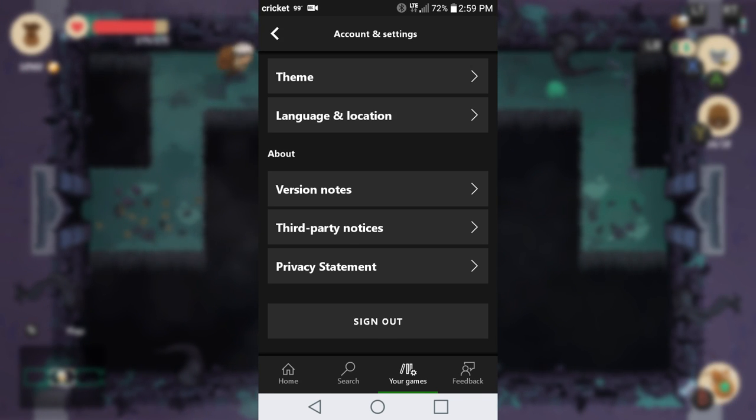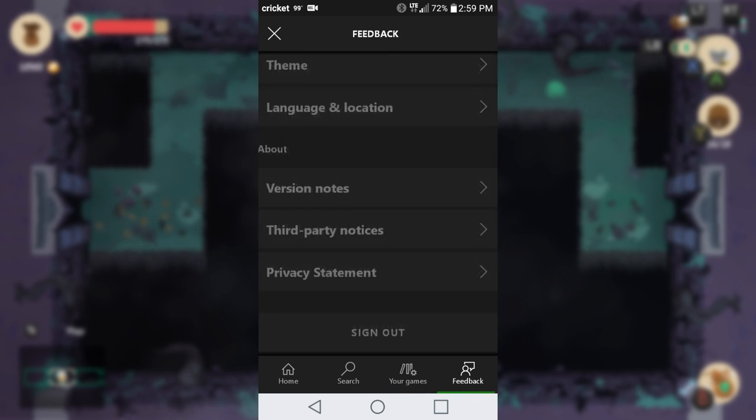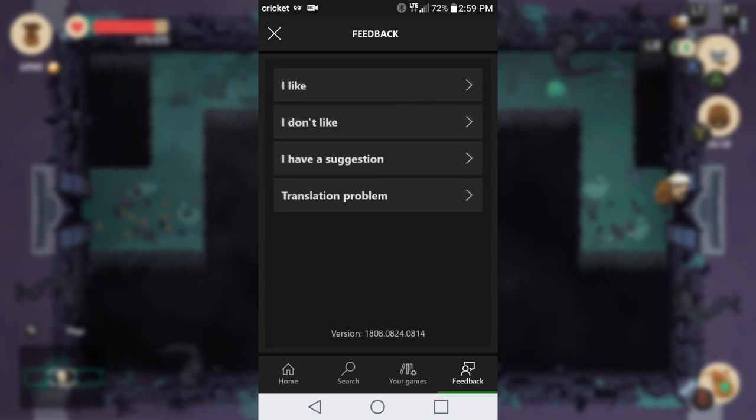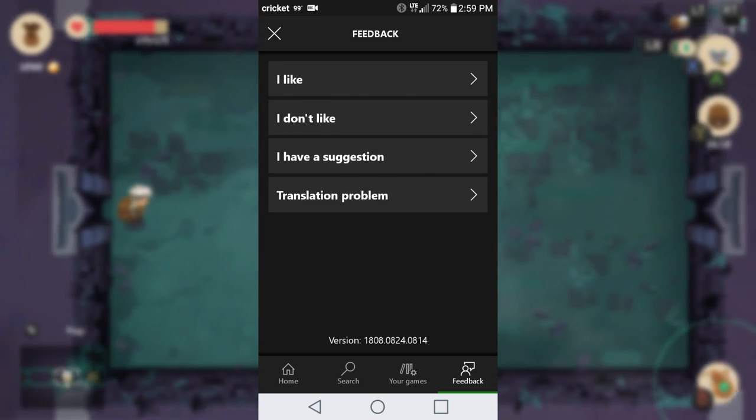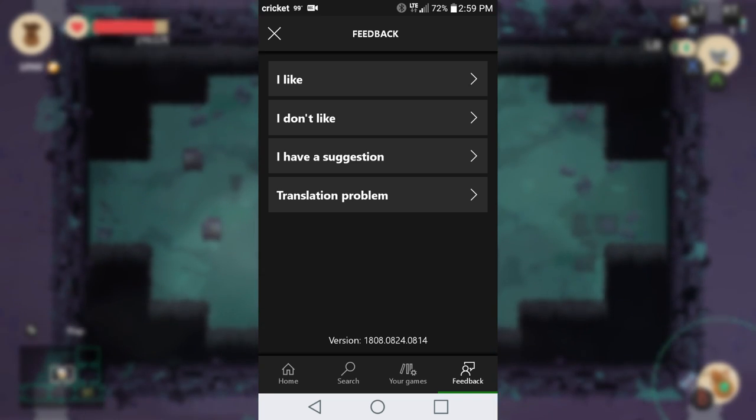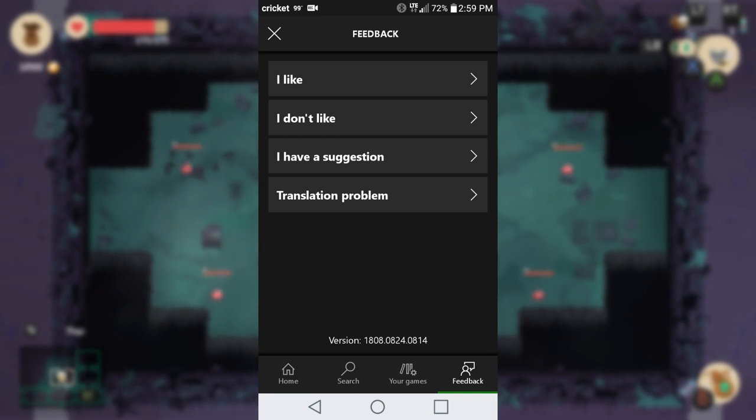Now this is in beta right now so they are testing things out and there are still a few bugs. For example, sometimes when you're trying to open up the app it can take two to three minutes before it actually opens all the way — that can be a pain. If you want to leave feedback you can do that here: you've got options for stuff you like, stuff you don't like, suggestions, and translation problems.